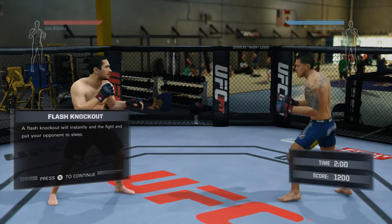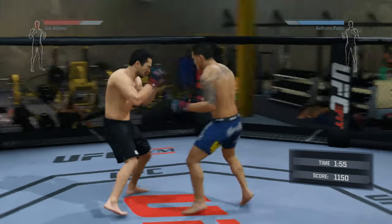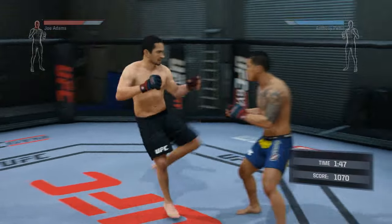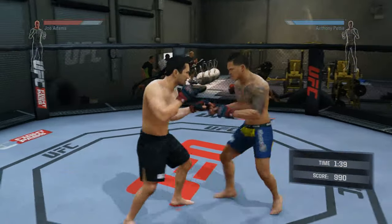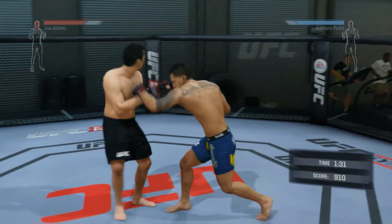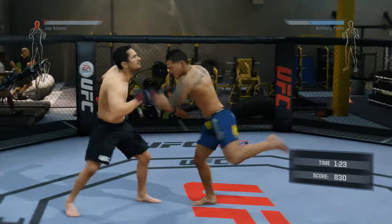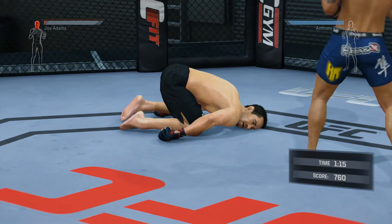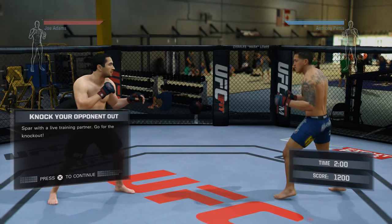Alright everyone, we're going to try this again, see if we can knock him out. We need motion, we need feints — that's it, perfect. Today, we're going to focus on landing effective strikes that lead to knockouts. Perfect knockout.